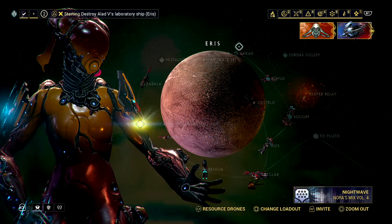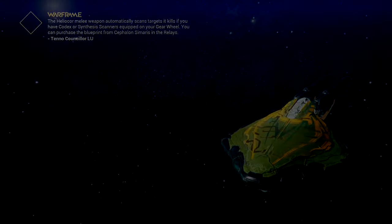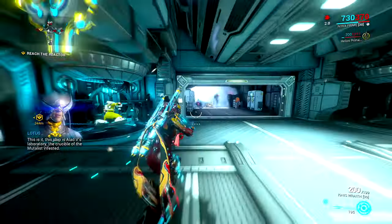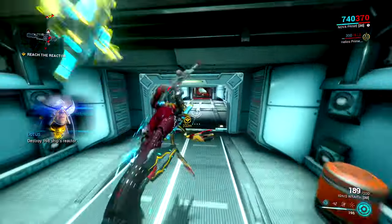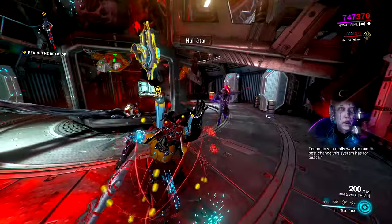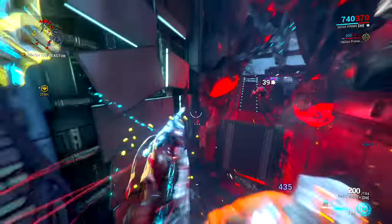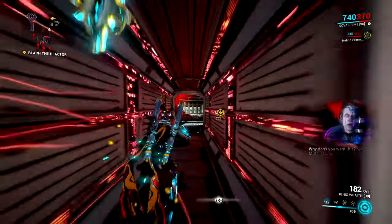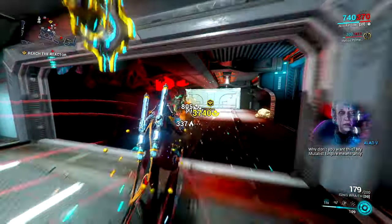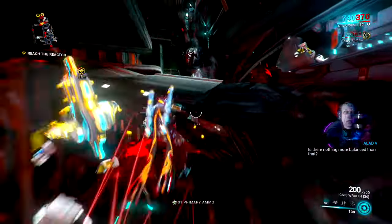Once all of the sabotage missions are done we can get on with Patient Zero - the laboratory ship. In this one we actually face off against his pet warframe. Infested Mesa - she shouldn't be too bad, assuming she doesn't use her fourth ability. It's been a while. Destroy the ship's reactor.